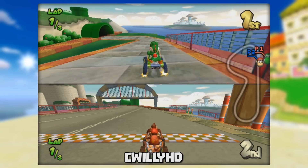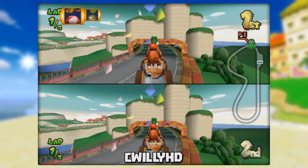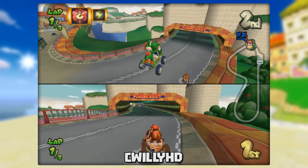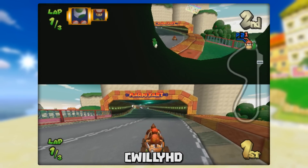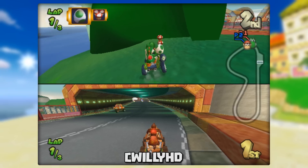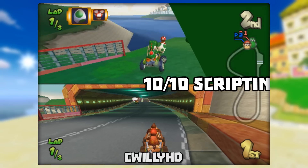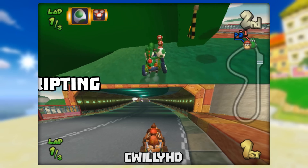At the starting line of Mushroom Bridge there's a pipe that you can get launched out of. If two carts enter the pipe at the exact same time they'll be thrown out merged together, but then one will get pushed backwards and land in a little area technically out of bounds. You can drive through the end of the pipe but you're pretty limited to this patch of grass — I was hoping to reach other areas but invisible walls surrounded the entire area.